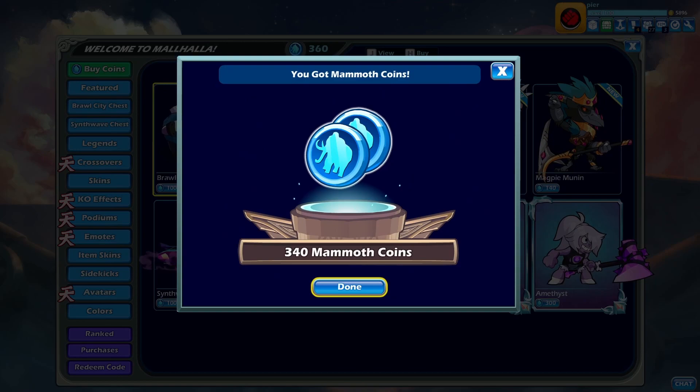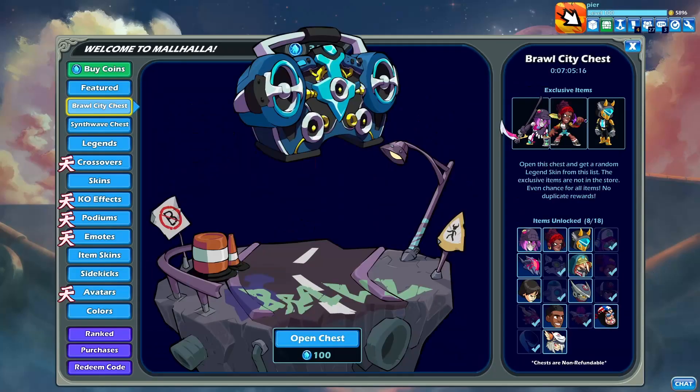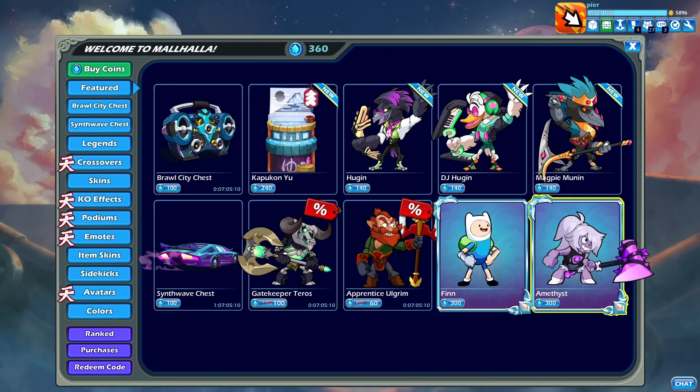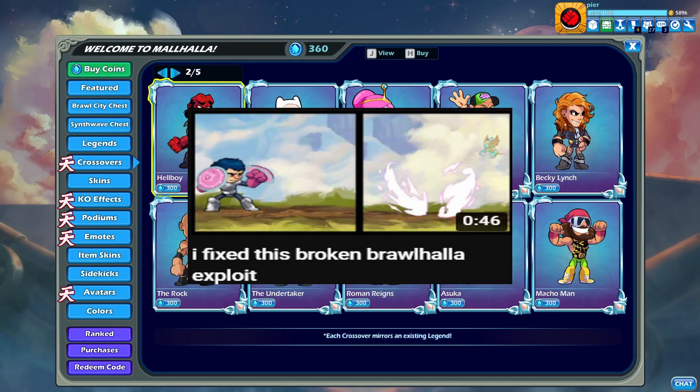We got mammoth coins — 340, amazing. Now as you can see I have 360 mammoth coins, which is more than enough to open three more chests if I wanted to, or buy a crossover skin like the invisible glitch skin.